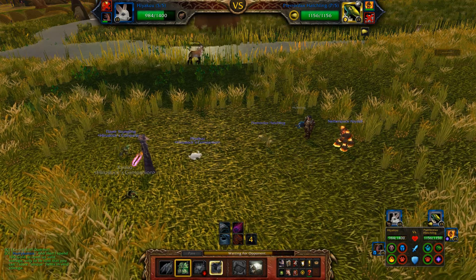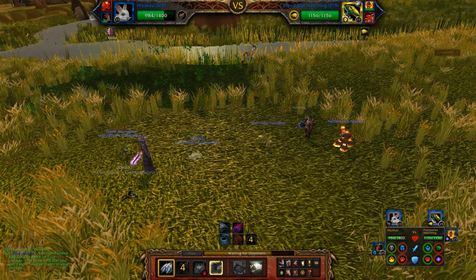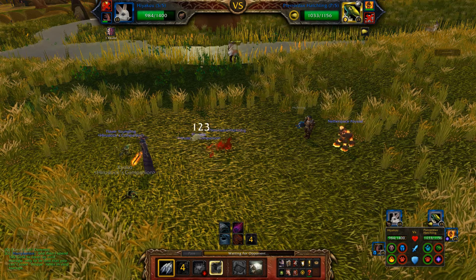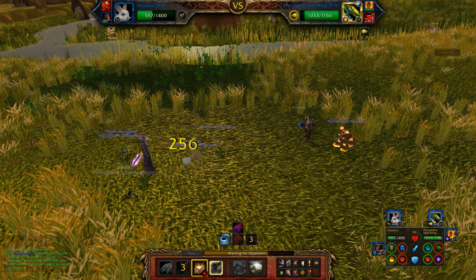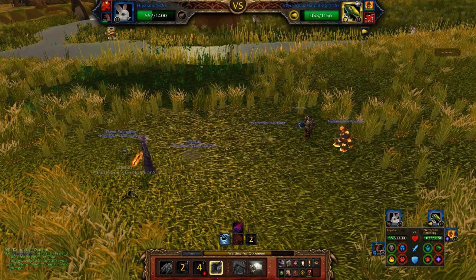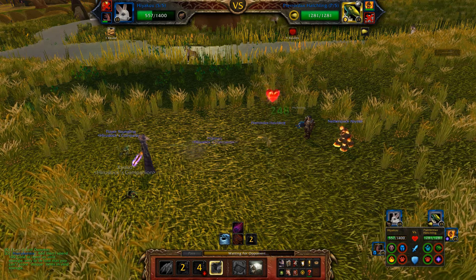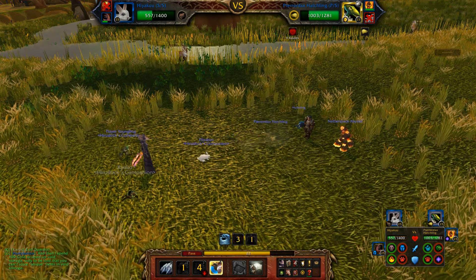I'm going to dodge even though I'm not faster than him. I totally blanked on this guy — he's totally faster than my pets too, which means I have to get him down really slowly. I probably should have just stuck with my flare hatchling, and he has a heal too — this is not good.